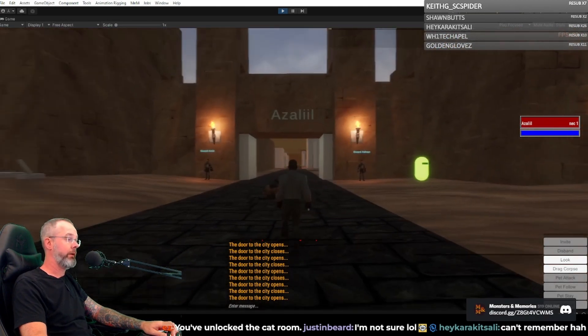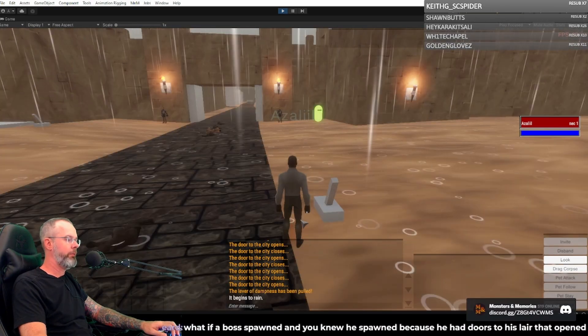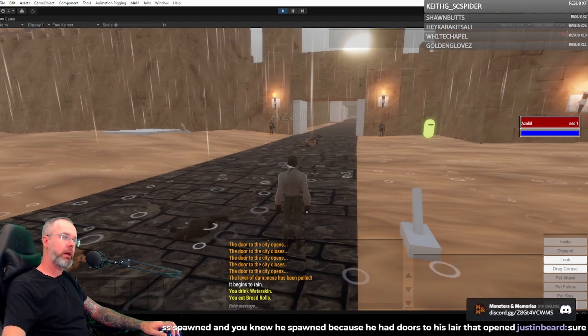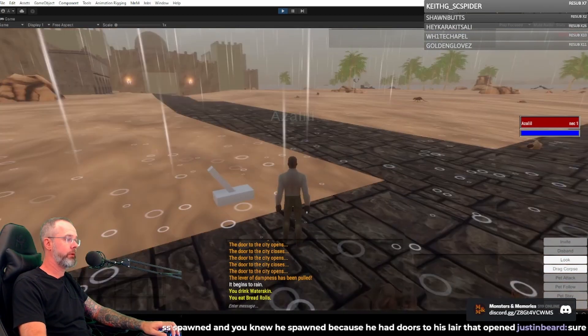I thought it was pretty impressive. We've got a big lever here. The lever of dampness has been pulled — it begins to rain. The details make all the difference. Very cool. All of this is using the exact same two tables in the database.